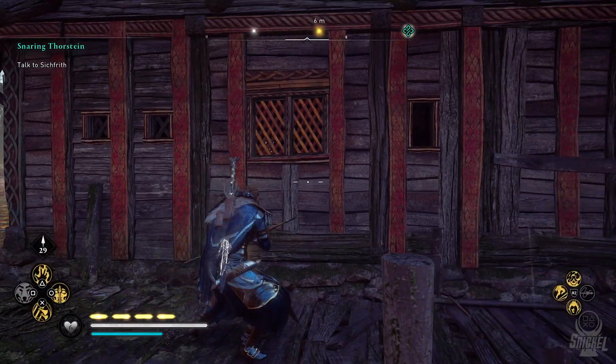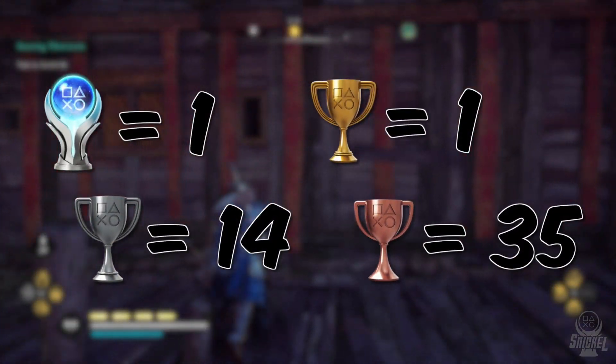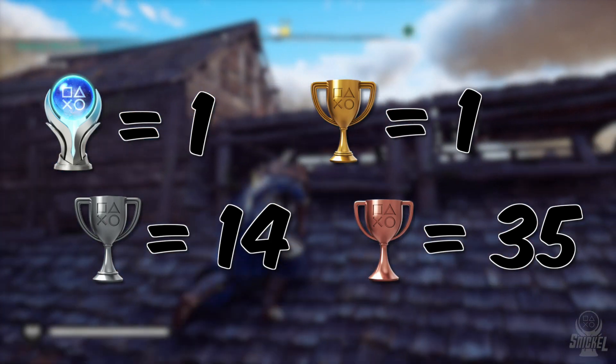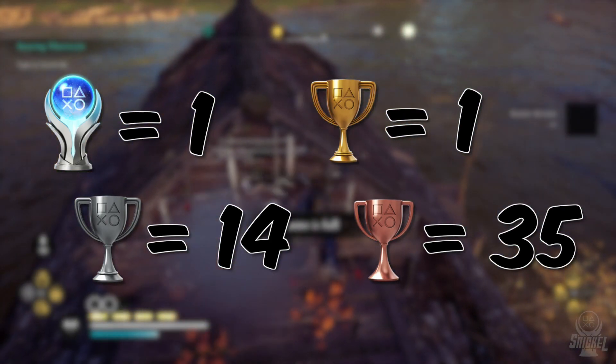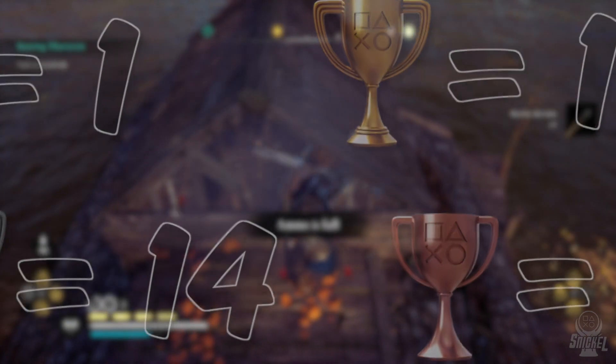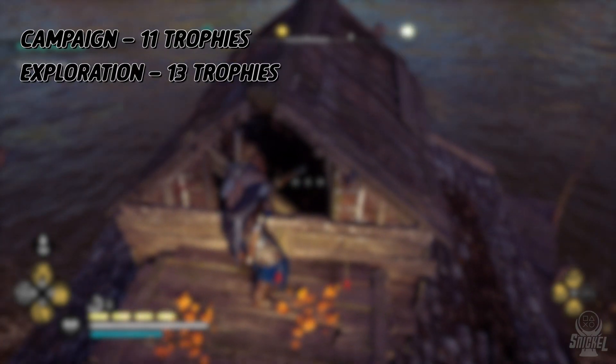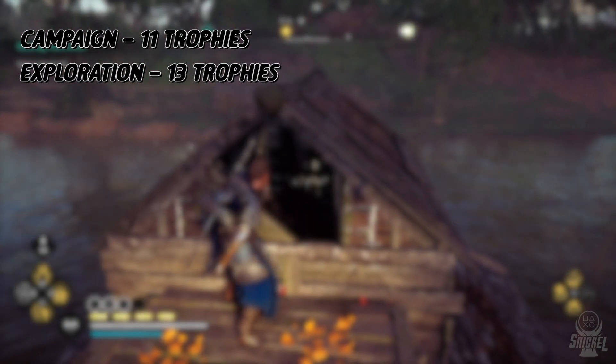As for a breakdown of the trophy list, it consists of 35 Bronze, 14 Silver, 1 Gold, and of course 1 Platinum, with a total of 51 trophies. There are no missable trophies as discussed previously. There are 11 trophies that are specifically related to the campaign, meaning that as long as you complete the main story, you will not miss these. 13 of these trophies are related to some sort of exploration throughout the game.